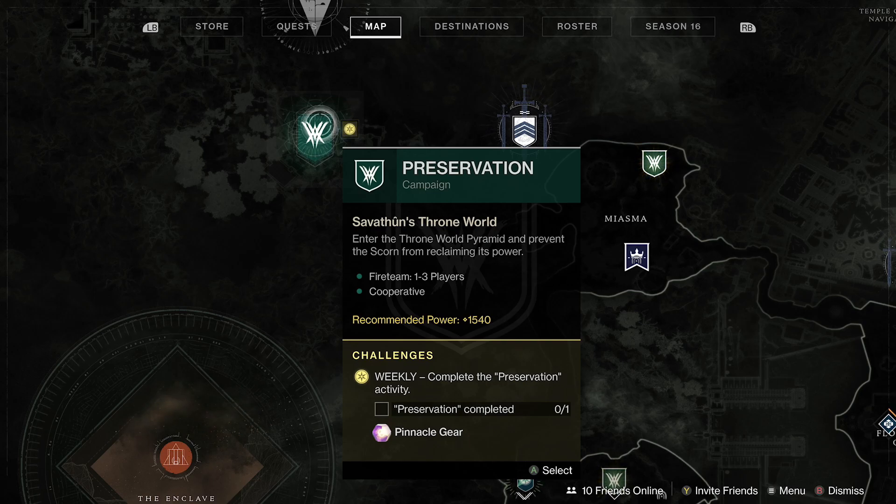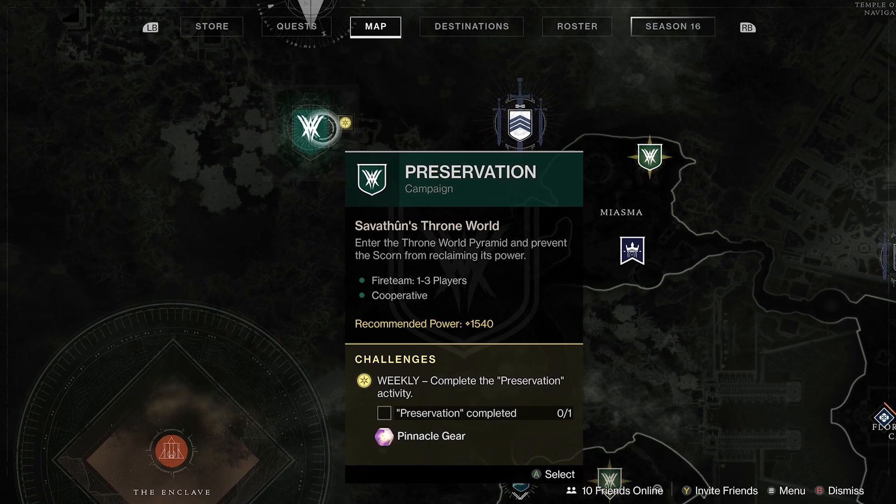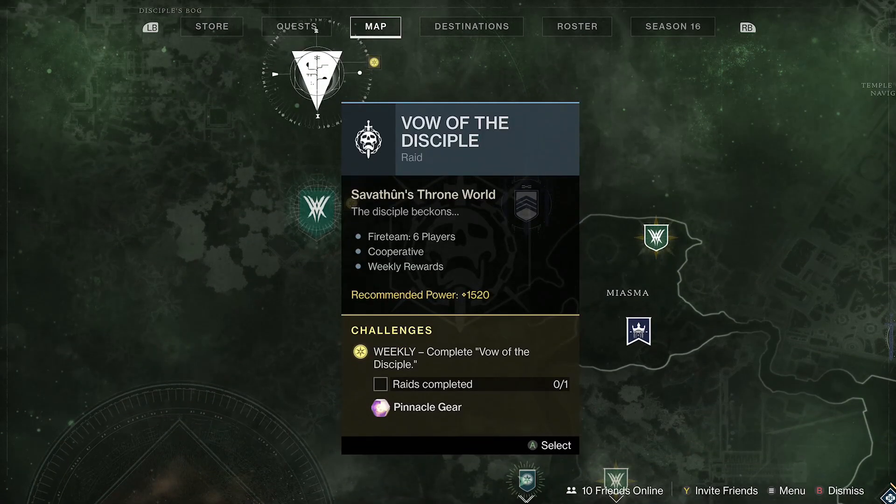Next is the Preservation mission, also on the Throne World, which was unlocked after the first completion of the world's first raid race. To access it, go to the evidence board on the Enclave and pick up a report called Pyramid Inspect. Then we have the newest raid — Vow of the Disciple — which recently came out. It should give a pinnacle drop on every single encounter; I believe there are four encounters total, all of them plus two pinnacles, making it one of the most rewarding ways to get pinnacle gear.